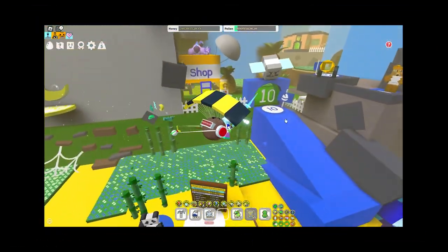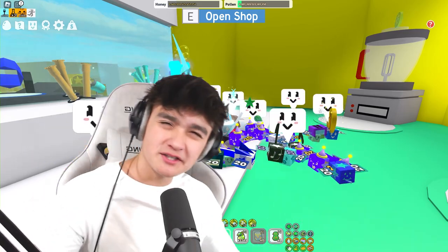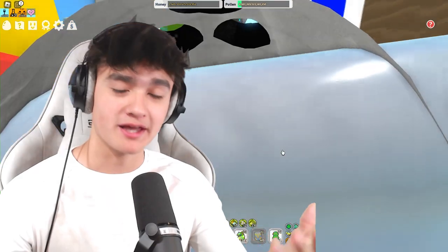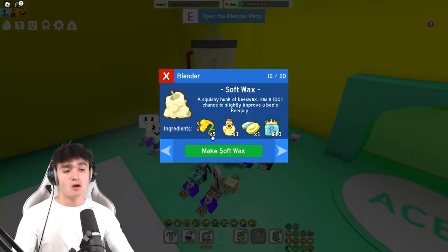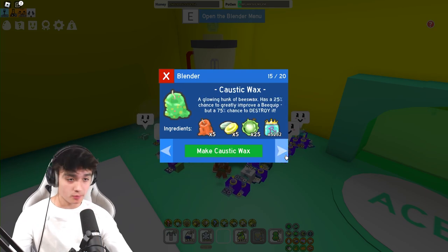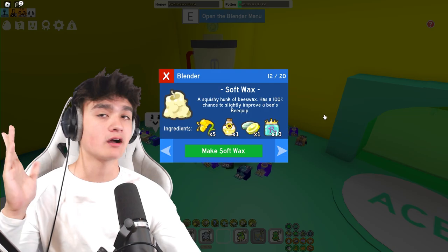Now you might be asking, how do I get the materials to craft wax? Well, it's simple — planters. The most simple thing in the game, really easy. Planters: you don't even have to touch them, you just let them grow in fields. All of these items you already know how to get, like enzymes, bitter berries, purple potions, all of that. But something you probably don't know how to get are honeysuckles.